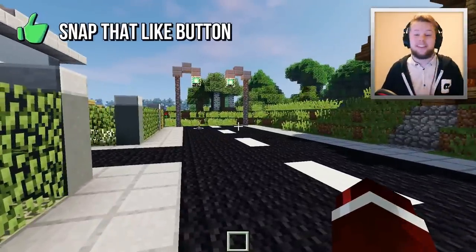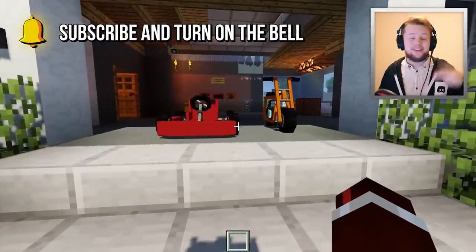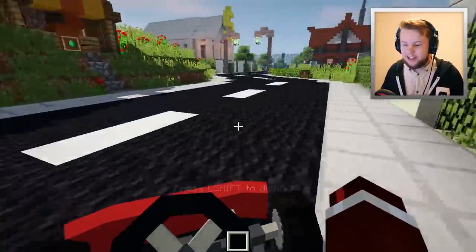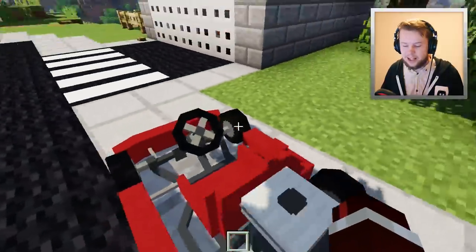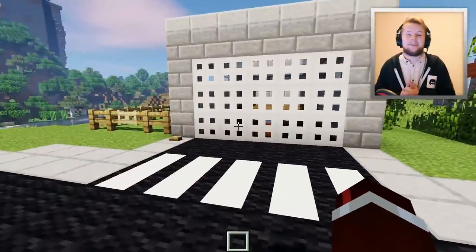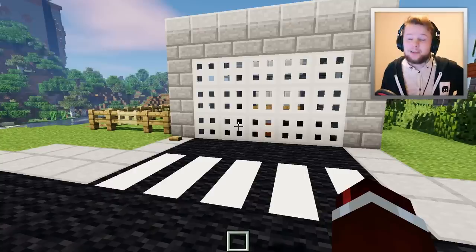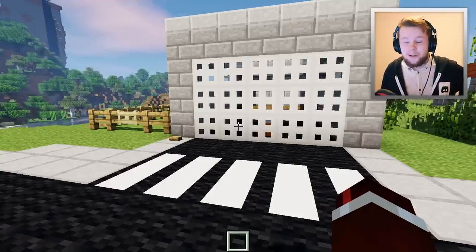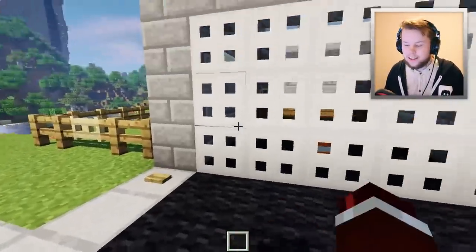We're going to head over to the garage. I should mention we'll also be checking out a bunch of other changes in the mod — it's not just a vehicle reveal. There's a bunch of new additions in this video. Let's take the go-kart over there — that was so fast! Here we are at the garage. If you're excited, snap that like button and subscribe. Let's reveal this new vehicle in three, two, one — kaboom!